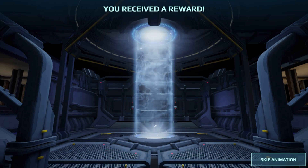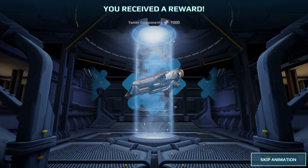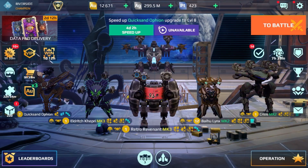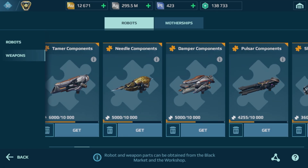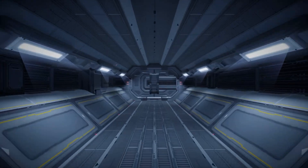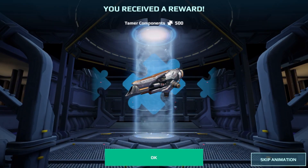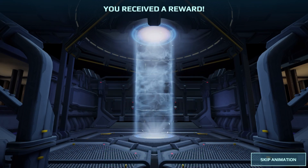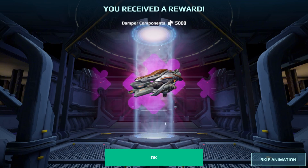I'm only trying to get the Deceiver, Damper, Trickster, and Tamer weapons. Because if I get a bunch of those - I got two Dampers, one Deceiver, a Trickster, and a Tamer. Never mind, we're not even close to getting another weapon yet. I hope I get a Day Gone so I can get the alien title. Is it like 20 kills? Yeah, 20 kills - that's not hard to do. Those ones are probably good at level one. It's 5,000 Damper components.